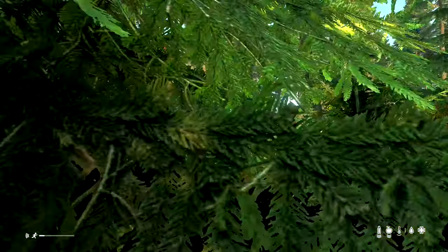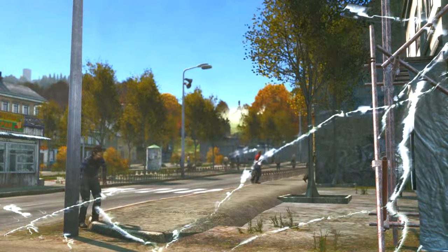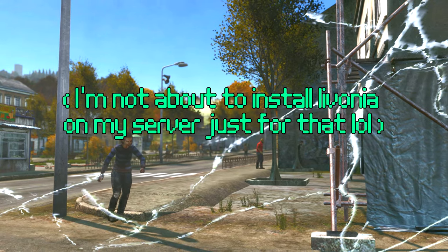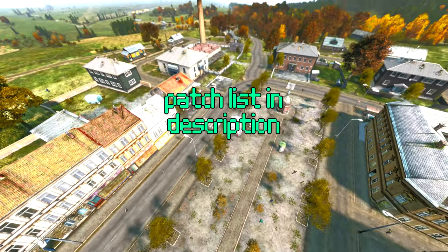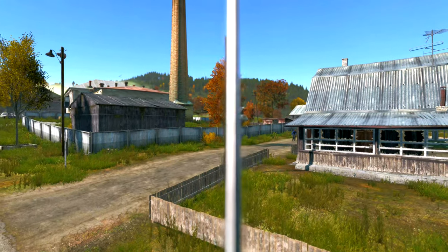However, since that tree collision change, trees feel really snaggy and nasty when you get close to them. Also, Lukov Airfield got a reskin for Livonia players. There's a bunch of other stuff in this patch, but I just wanted to share what I thought were the core and important parts of this update. If you're interested in the full list of additions, changes, and fixes, I've linked the patch notes in the description. Hit that like button if you enjoyed the video and thanks for watching.